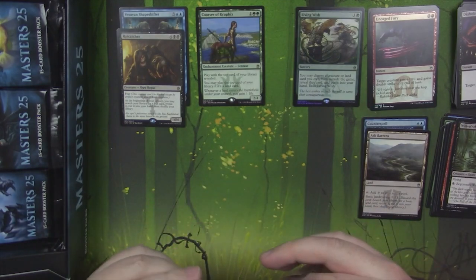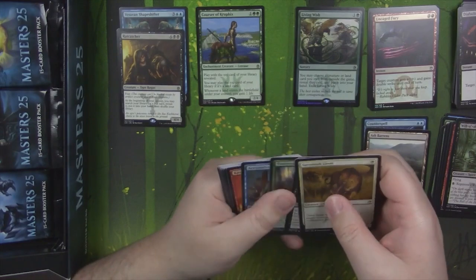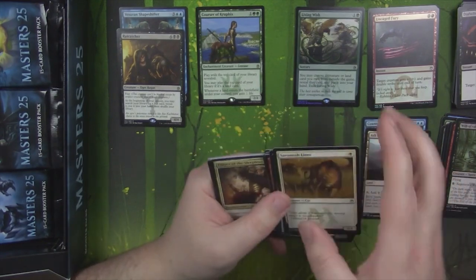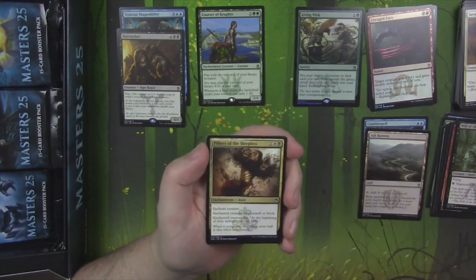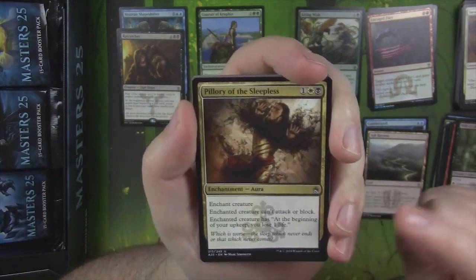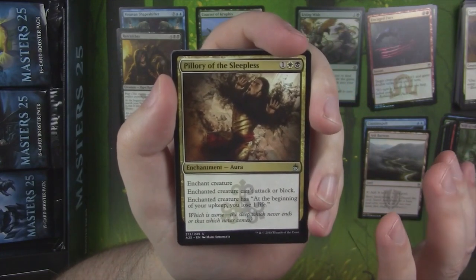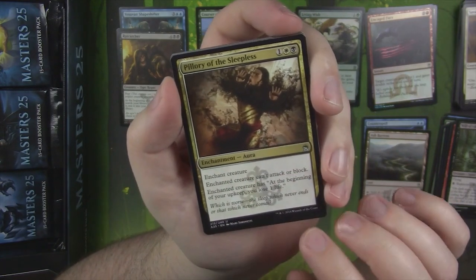Good old Rat Catcher. Six mana 4/4. It has fear, and at the beginning of your upkeep you may search your library for a rat card, reveal it, and put it into your hand. Now that I'm opening more of these packs, I can see where people are coming from — the color difference between the common and the uncommon is there. You can definitely see it, it's just not nearly as prevalent as it was in other sets.